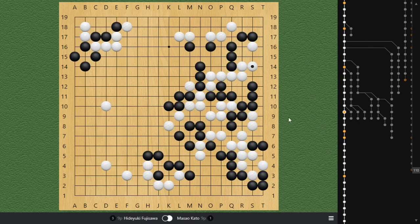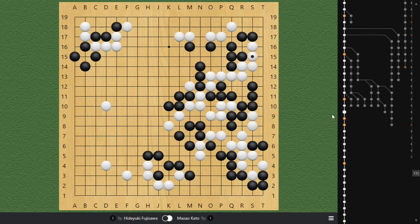So the fight gets very complicated here — there's a lot of reading involved. Black pushes and White connects. And now Black plays a Tetsuji to kill White. This is usually the Tetsuji to play in a liberty fight like this. Especially when you have a face-to-face stone on the second line, usually the Kosumi on the first line is the correct move, or the Tetsuji to play. So at this point, this is already a hard enough problem for most amateur-level players.